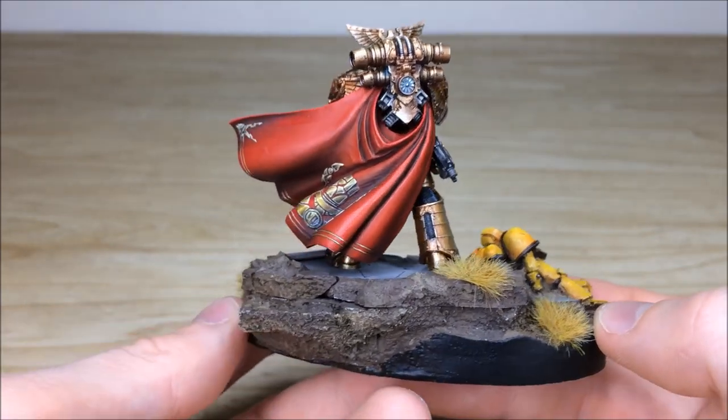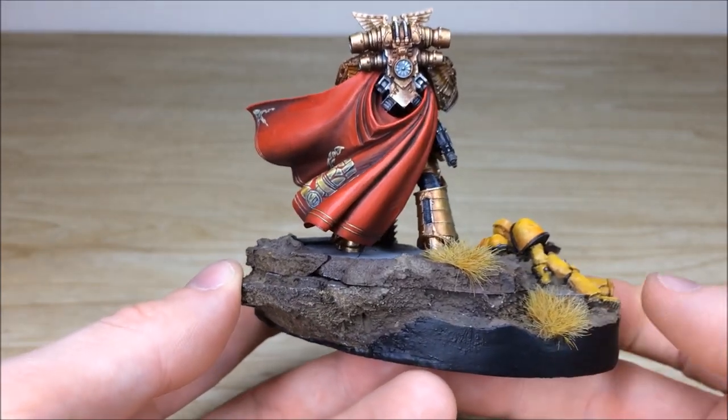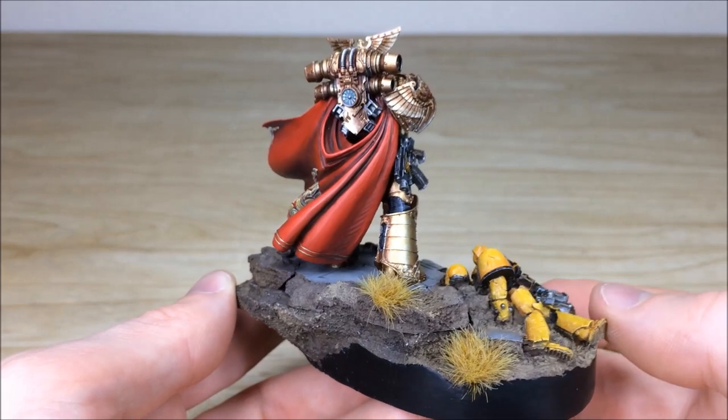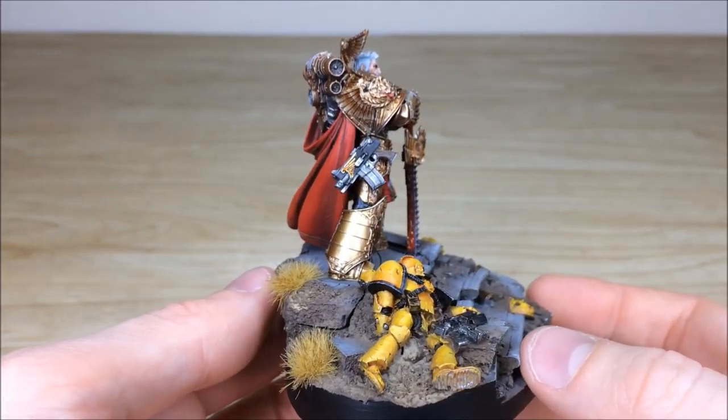Moving around the back of the backpack, we can see the amounts of contrast that have been added, plus a little bit of verdigris on the golden coppery armor areas, just to add a bit of interest and another colorway to the armor, which is really nice.